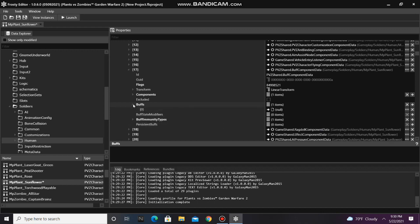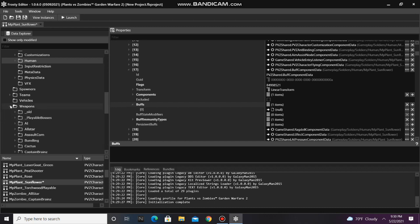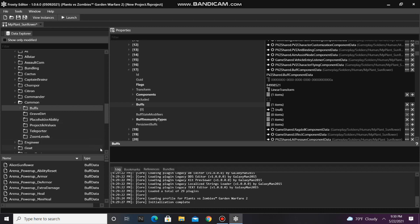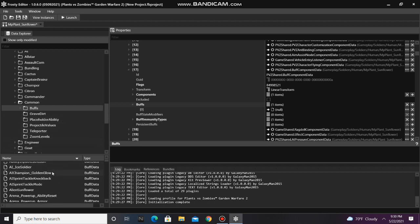Open that item up, and as you can see we need to assign a buff there. So I'm going to go to the Weapons folder, open Common, single click on Buffs, and find the buff you want to assign to the character. Once you find it, single click it, and assign it right here.